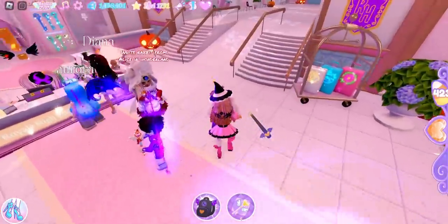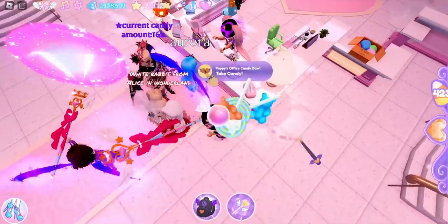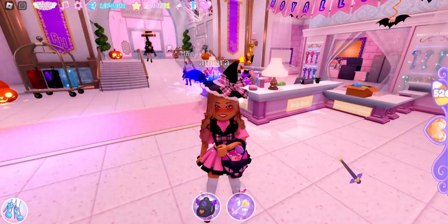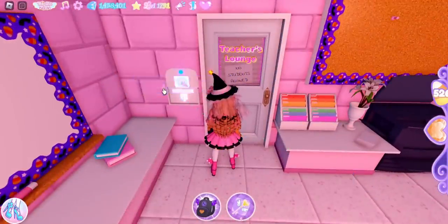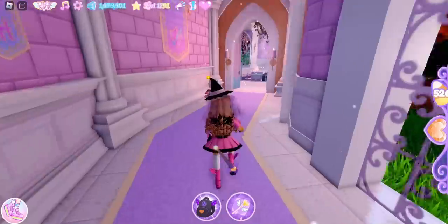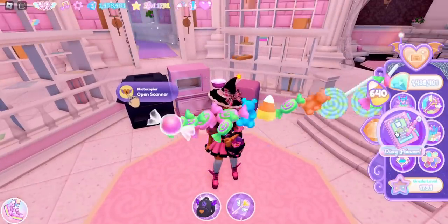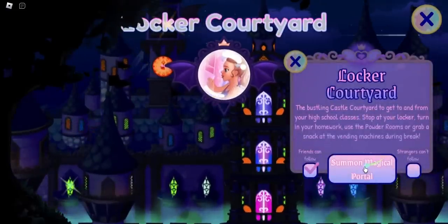We're going to come over to Poppy's desk in the front office and collect candy from the candy bowl — now we have 526 candies. Fun fact: if you are over level 1500 and have access to the teacher's lounge, there is a candy bowl in there too. So let's enter the teacher's lounge, walk to the middle part, and collect from that candy bowl. Now we have 640 candies.